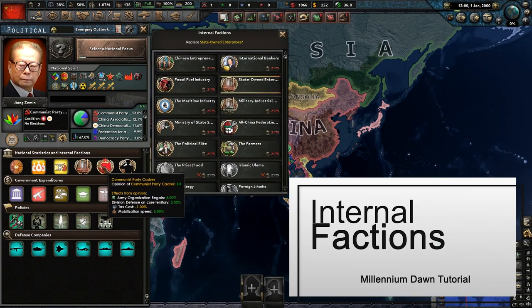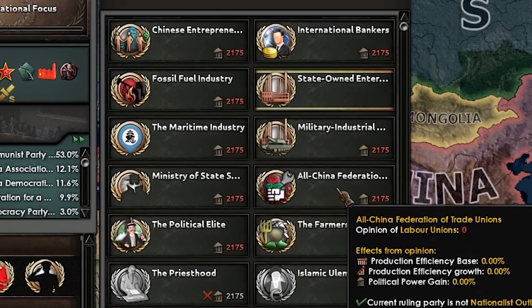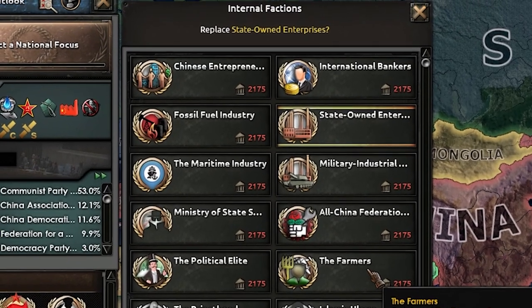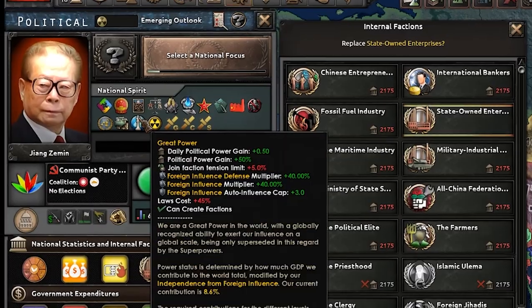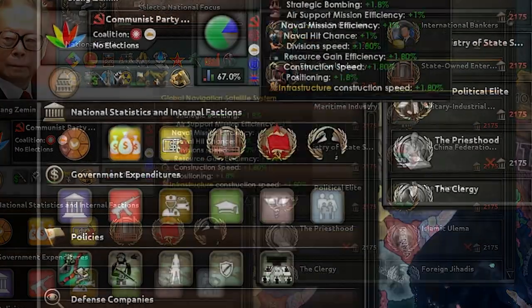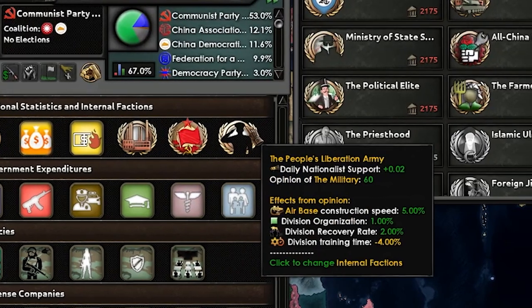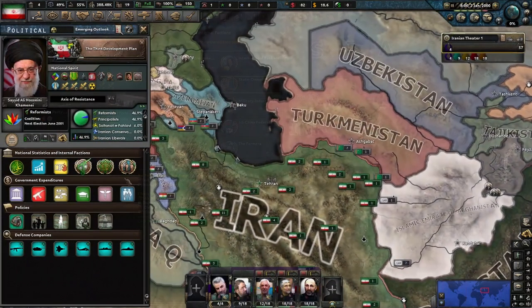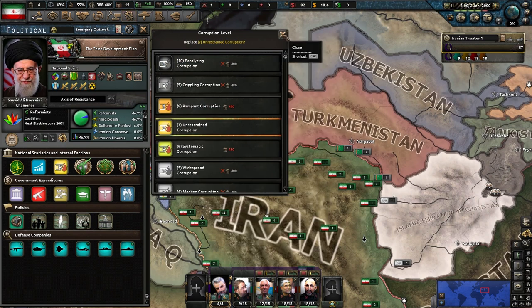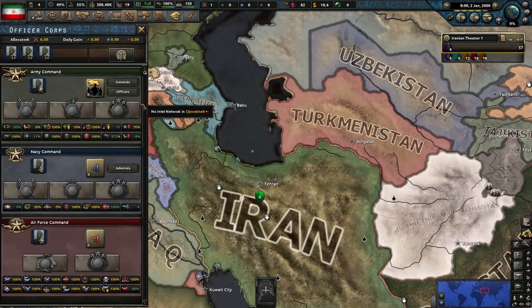In Millennium Dawn, every country has three internal factions. They represent generalized groups which tend to have major, if not dramatic, influence in the halls of power and economy of your nation. In order to change them, you have to save up the political power to do so, which is a lot. Great powers and superpowers are unable to do it at all, due to the power of such groups being impossible to actively influence. They grant various bonuses — for example, international bankers decrease your interest rate on debt and increase office sector construction speed. Each faction has an opinion of the government based on events, focuses, and a few other things. If it goes below 50, you will get negatives instead of bonuses, so make sure to keep your relationship with them very good. Some focuses do change them automatically, so check your focus tree before spending the political power.